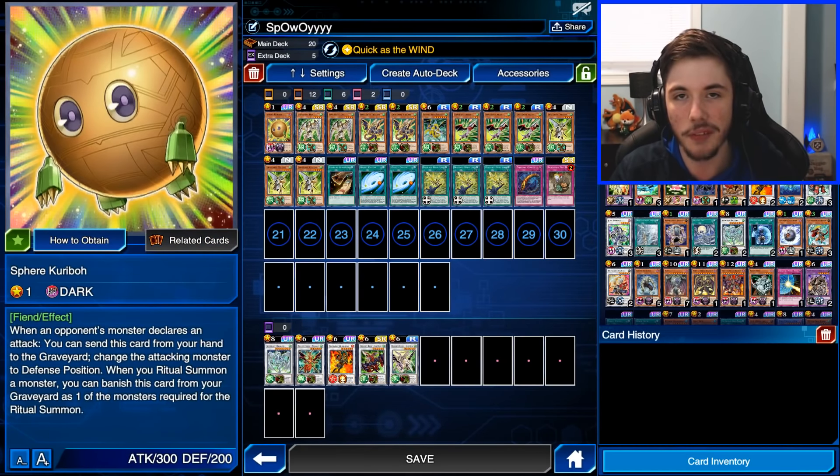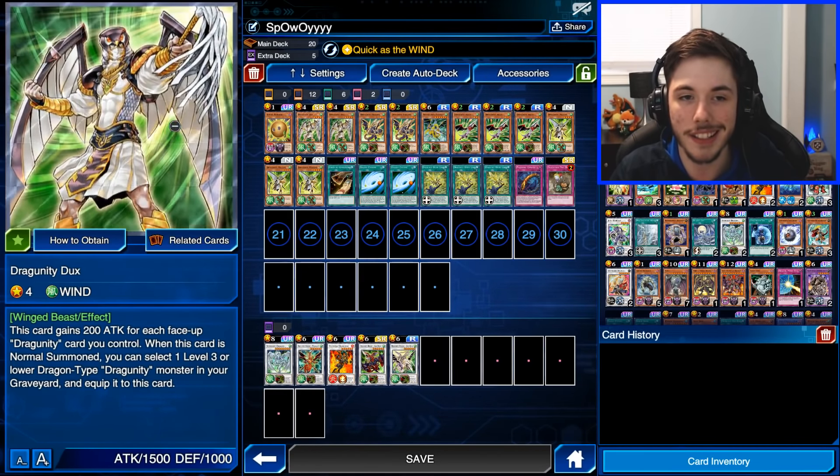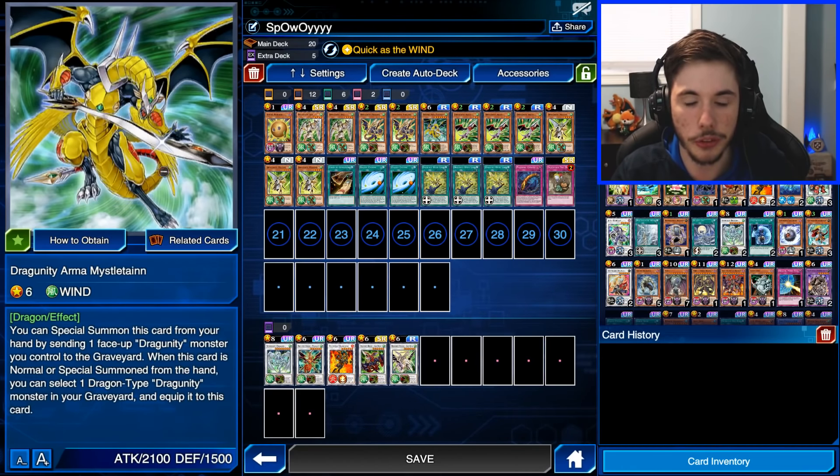We're running one copy of Spirit Karebo as a tech card. When trying out this deck on my livestream, I noticed I've been bricking a lot with ten monsters and ten spells/traps. Spirit Karebo is more of a hand trap — you don't really summon it that much. We're running two copies of Dragoonity Dux. I finally pulled a couple copies and having a Prismatic one is awesome, one of my few Prismatics I'm really happy about.